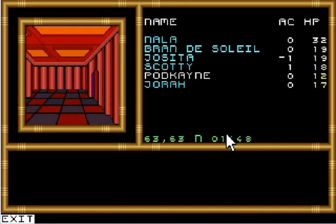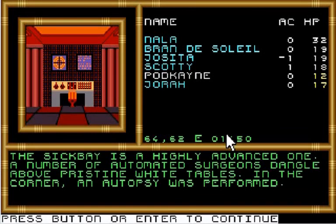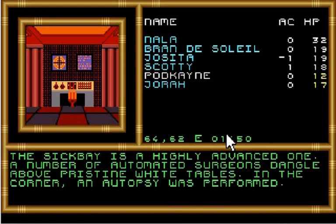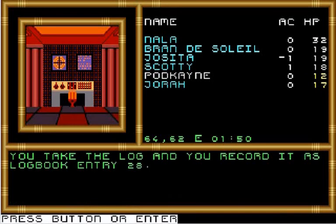I'm worried about that rash. Go through the door on the east wall of the room — that should take us into the sick bay. A highly advanced one. A number of automated surgeons dangle above pristine white tables. In the corner an autopsy was performed; the corpse is carefully laid out. Clearly labeled bottles are racked nearby. A personal log and a carefully folded uniform are marked Dr. Conchitas, floating next to the unclothed body. You take the log and record it as log book entry 28.